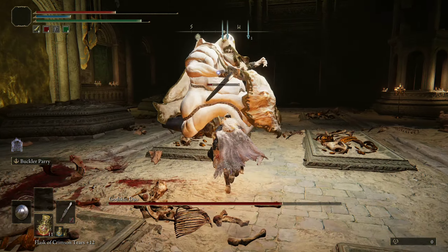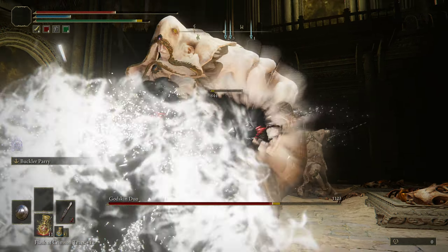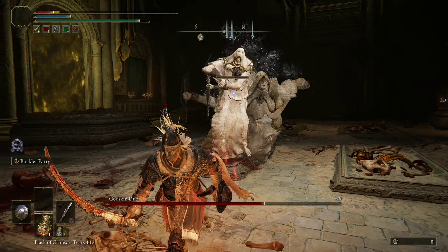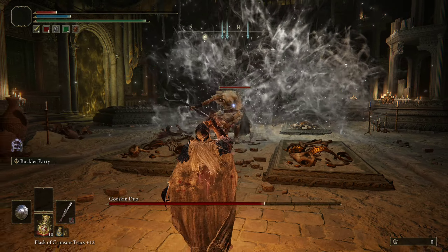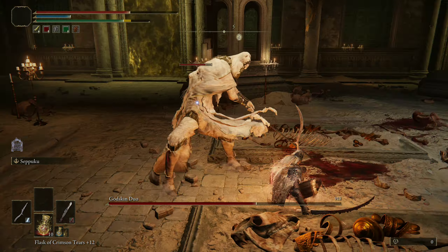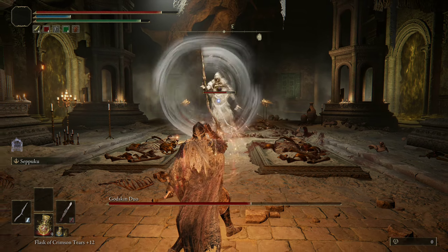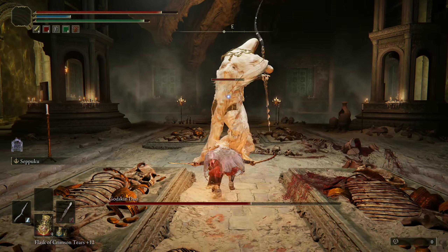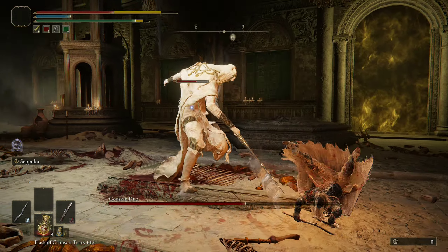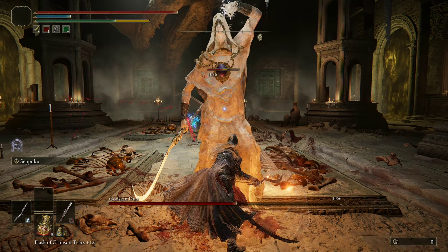Focus on the Godskin Apostle from there. Now that the Noble has gone phase two he's going to roll at us, so what I like to do is run to one of these pillars, stay on the opposite side, and just watch him do his thing. The Godskin Apostle may attack you during this — as you can see he's throwing stuff at me — but I wait out the roll by watching him roll into the pillar. Once that's done we're free to go back to fighting him as normal.